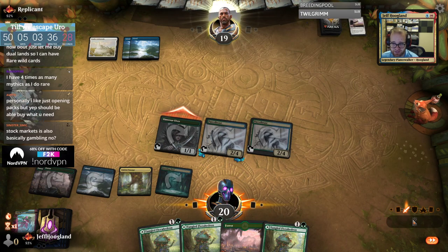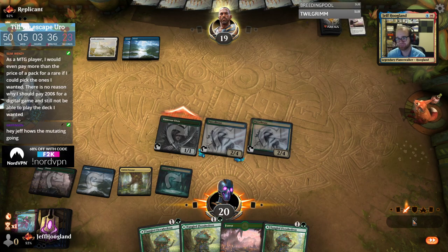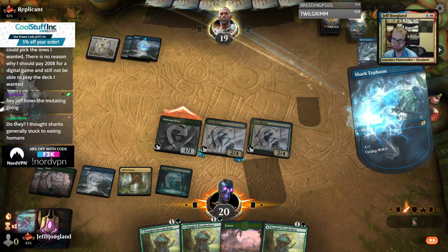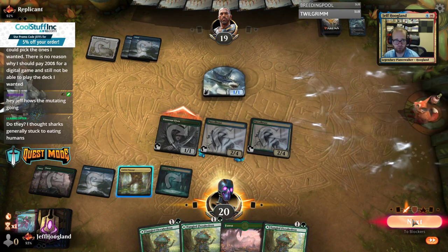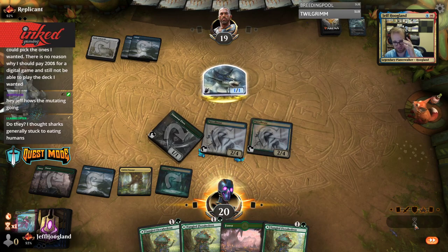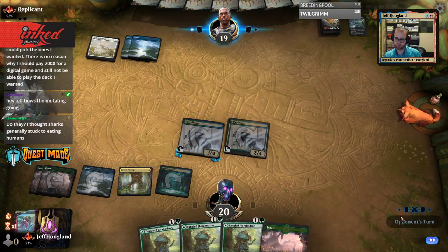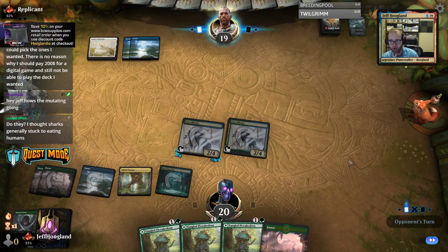This is good — if they're trading for the Llanowar Elves here, it implies they don't have a sweeper next turn. So maybe we're going to have to untap with both of these again. It'd be great if I could continue drawing cards. We've had some good combo states — we've got to do the thing a couple of times, flip our whole deck into play.